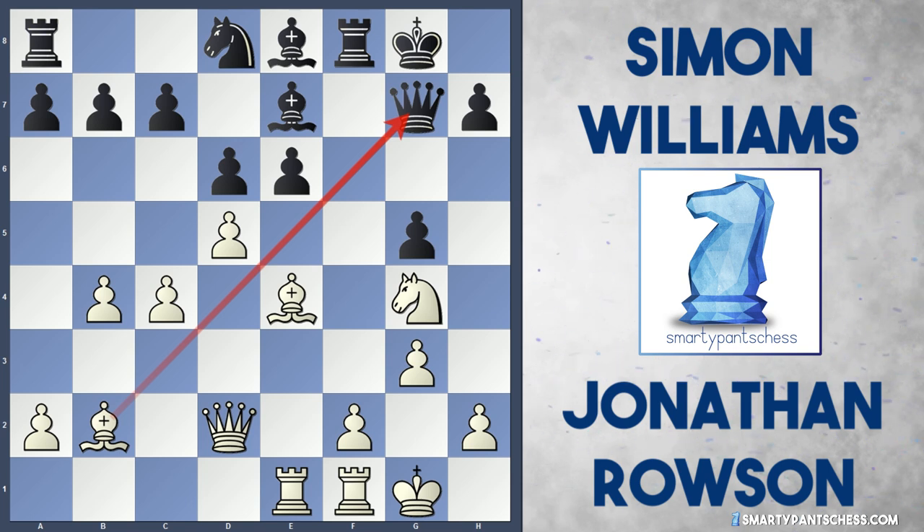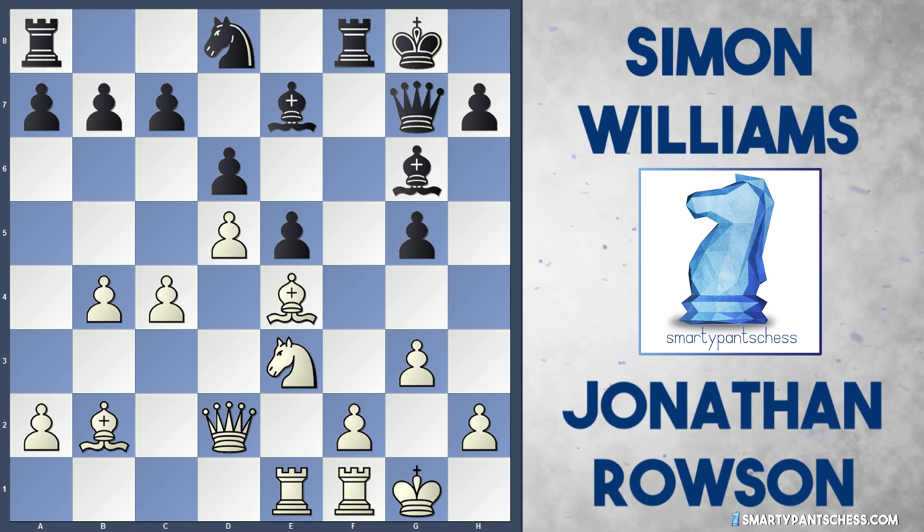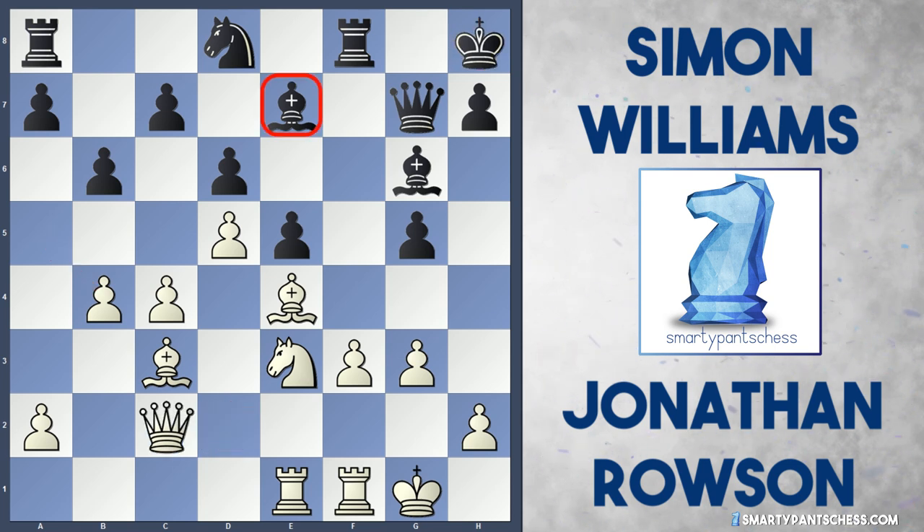Black can't allow the knight to take the F6 bishop, so he drops it back to E7. But this allows D5, and the bishop on B2 is attacking the queen on G7, so Black has to be very careful. The only option is to play E5, blocking everything up. But now the bishop on E7 has become worthless — the pawn on E5 blocks it in, and the pawn on G5 blocks it in too. This is what I mean by incredible play from Rowson: just playing good moves and forcing Black into playing bad ones.